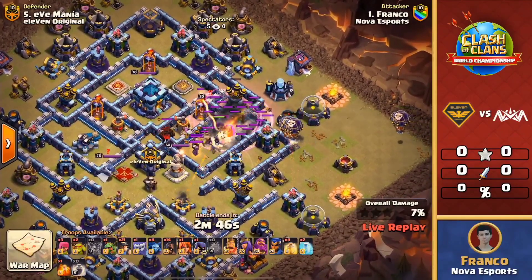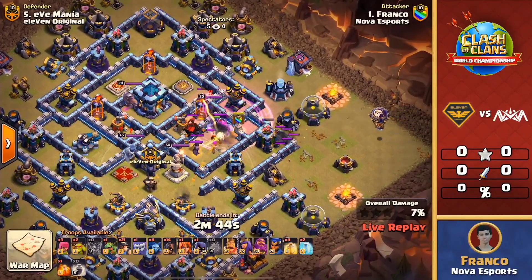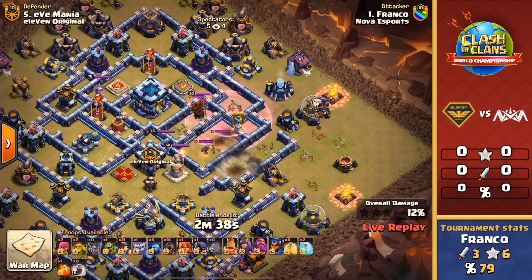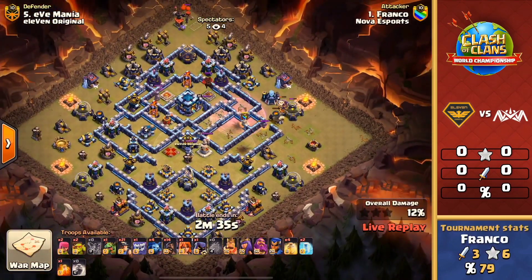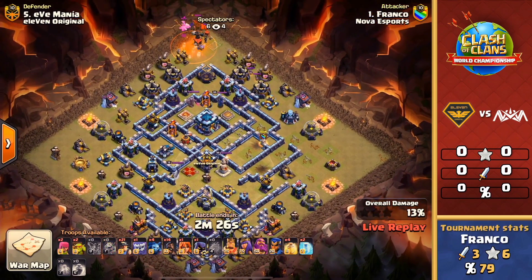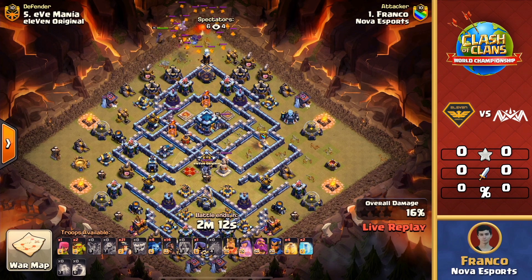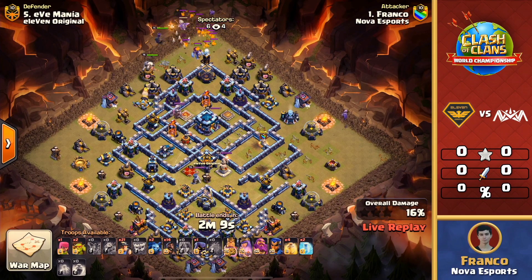More traditional hybrid attack — the yeti's gonna come out of that blimp, pull out the clan castle, and destroy some of those key defenses. Looks like a scatter shot did go down from there, and then no queen charge on this one. We're seeing that become a thing — no queen walk, no queen charge, just more of a mass hybrid to push through these bases. He does have a valkyrie to use; there's the poison spell. Baby dragon's gonna pull all these headhunters all the way across, and the valkyrie can help take the headhunters down.